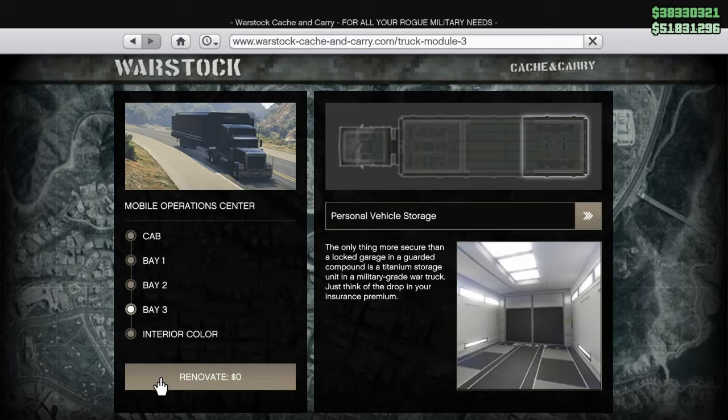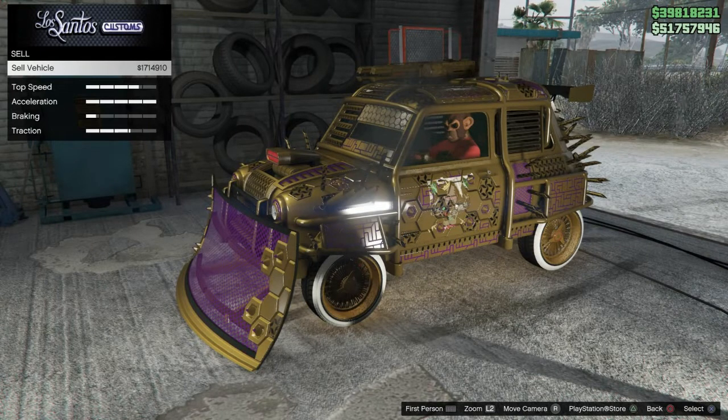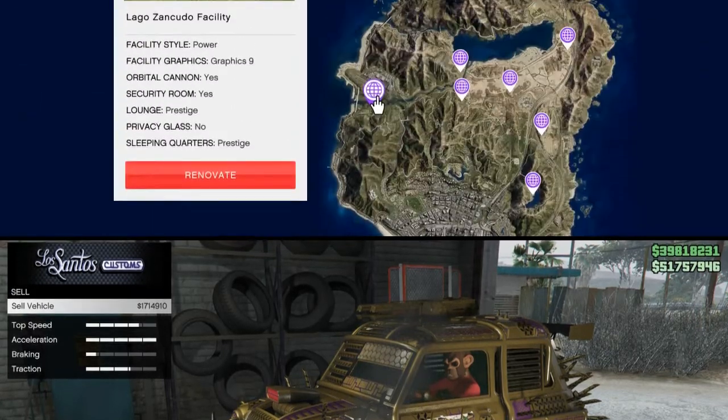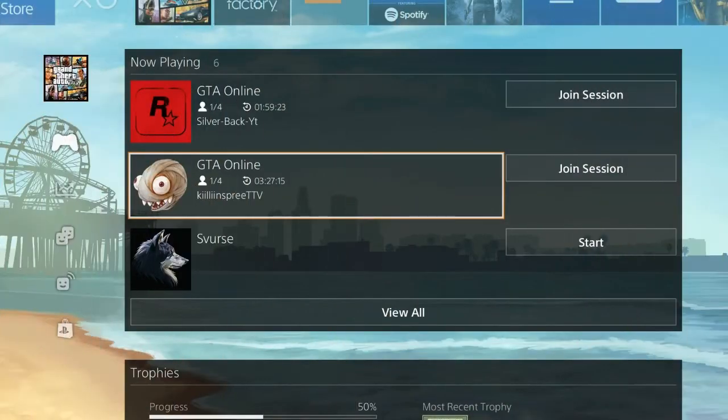Inside the bunker you need the MOC with bay 3 set as personal vehicle storage — not the workshop, the personal vehicle storage. Inside it you need the car you want to duplicate. I'm using the Issi Classic because when fully maxed out it sells for 1.7 to almost 2 million dollars. You also need to own a facility, and inside the facility you need a lot of free Elegy RH8s — or any car you don't mind losing, but the free Elegy is recommended.